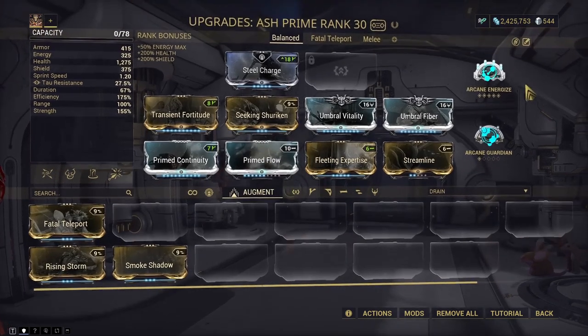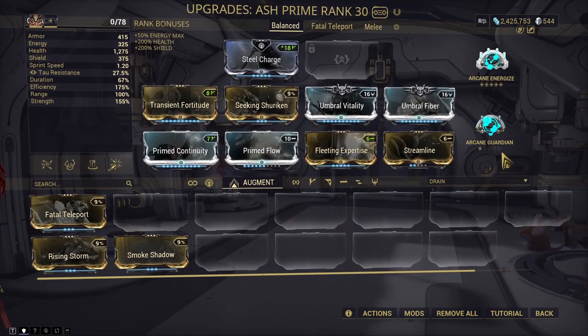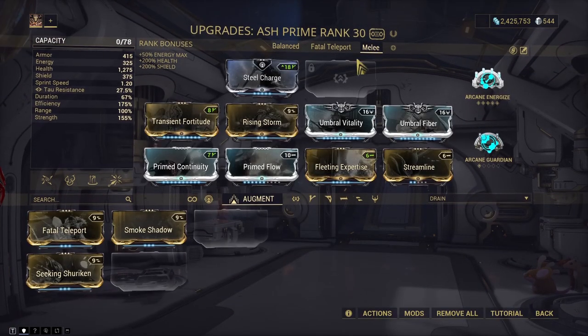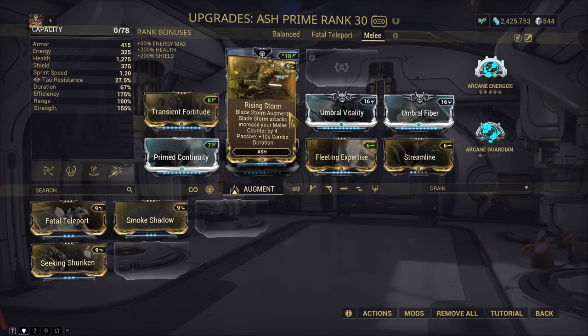For Arcanes you can use whatever you prefer. If I feel like focusing on melee gameplay, I use an identical build except swapping Seeking Shuriken for Rising Storm — this builds up combo points really fast at the expense of being able to strip armor.